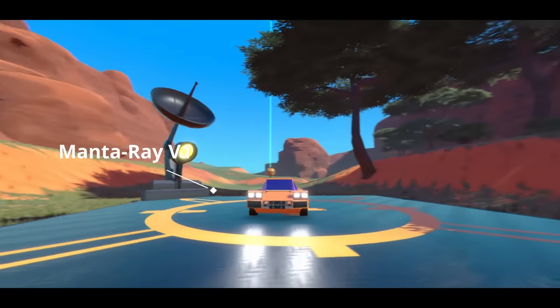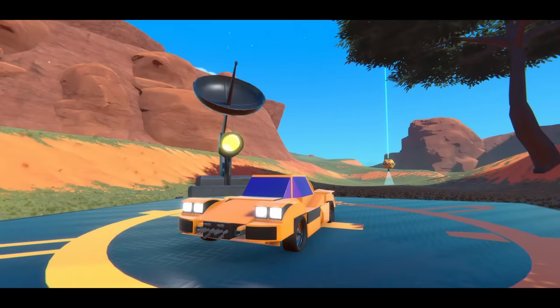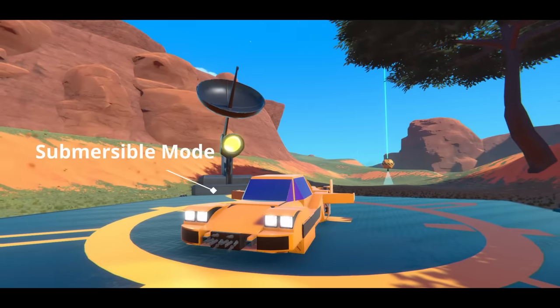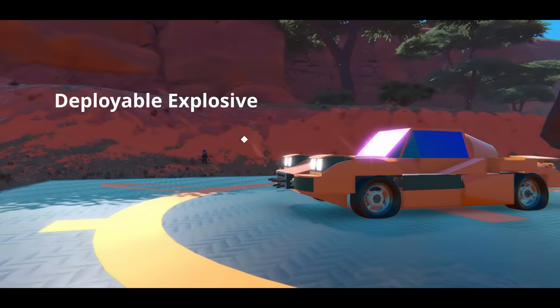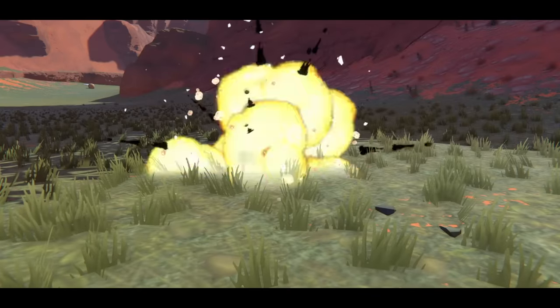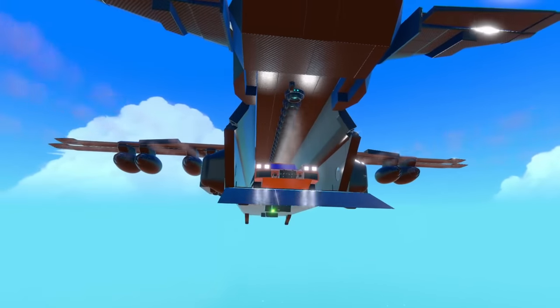For this mission, we have outfitted you with the perfect vehicle to get you close enough to the target — these prototype submersible cars. You should be able to reach them undetected because they are small and nimble. We have also fitted them with a depth charge. Get ready to deploy and good luck on your mission.